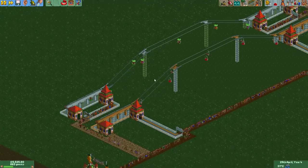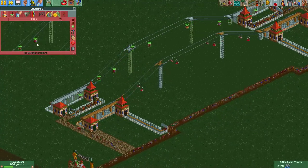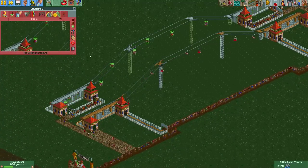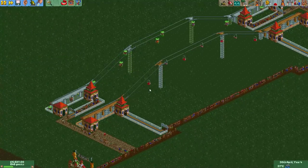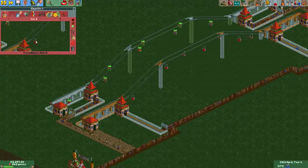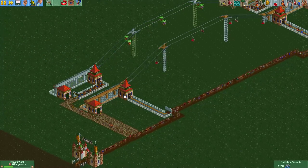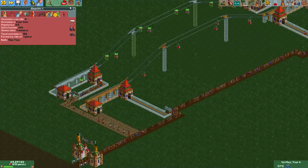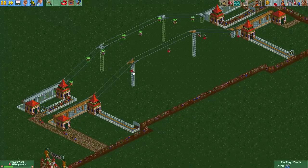A similar change has been made to the chairlifts. The normal chairlift cars are already considered sheltered, so in normal RollerCoaster Tycoon 2 guests will also ride them. But a change has been made to the ski lift cars — since they don't actually have a roof, guests would get really wet, so guests will now also refuse to ride those while it's raining, whereas in normal RollerCoaster Tycoon 2 guests would not complain.